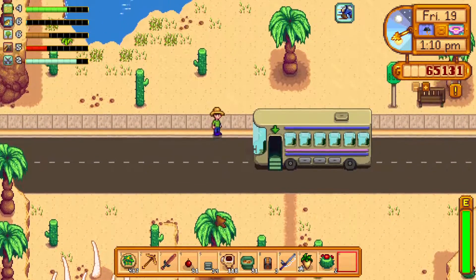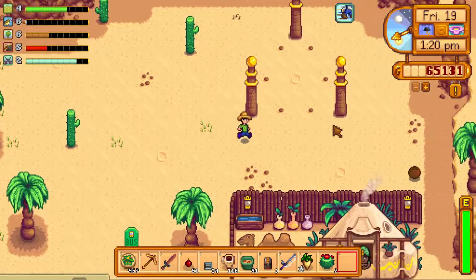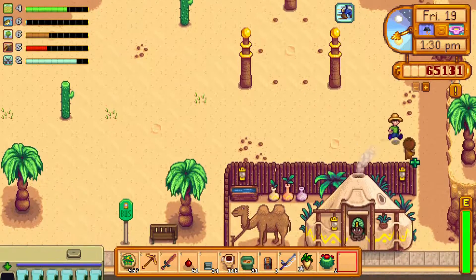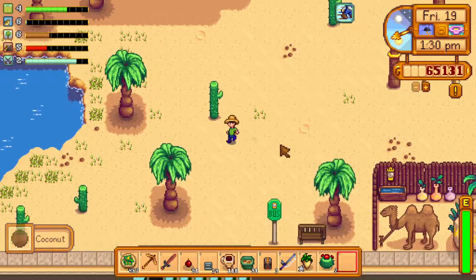Let's head to the northern part of the map. We've got these three pillars and there's something to do right here, but that's far off into the future. I think it's called like a secret quest or something. We don't have the resources for it.